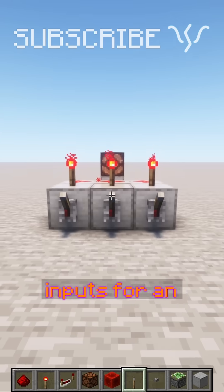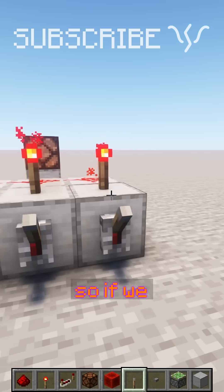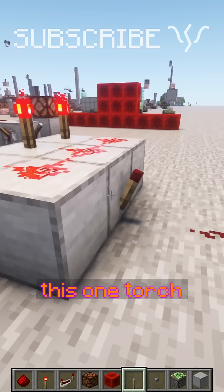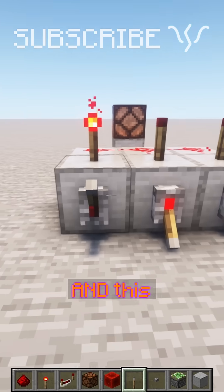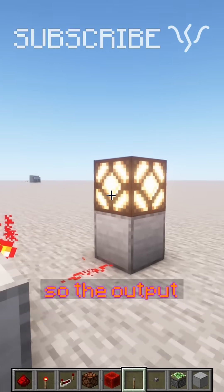You can also add more inputs for an AND gate with something similar. As we saw, they're each hooked up to a torch, so if we just have more torches, all powering the same group of dust, and all of that's turning off this one torch, we need this lever, and this lever, and this lever, to turn off their torches, to turn off this dust, so the output can turn on.